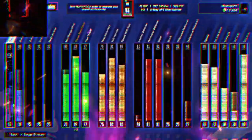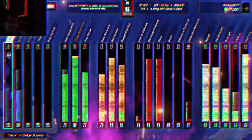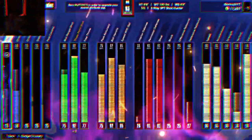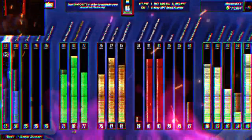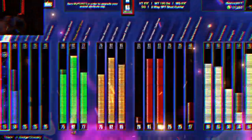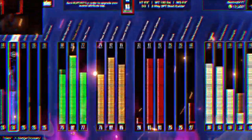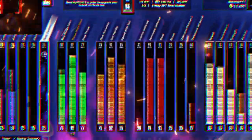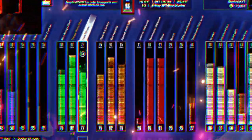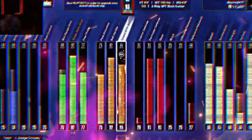So you want a 60 close shot, 80 driving layup. It can almost do everything — it can't dunk, it can't do none of that, but it's a pretty good build overall. You want a 25 driving dunk, 25 standing dunk, 25 post control, 80 mid, 92 three-ball, 77 free throw, 75 pass accuracy, 92 ball handle, 85 speed with ball.